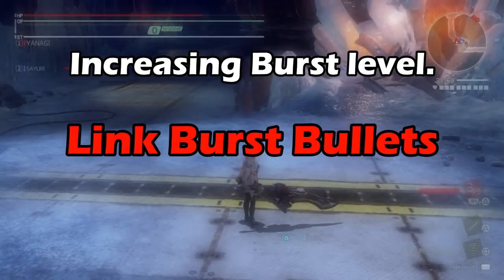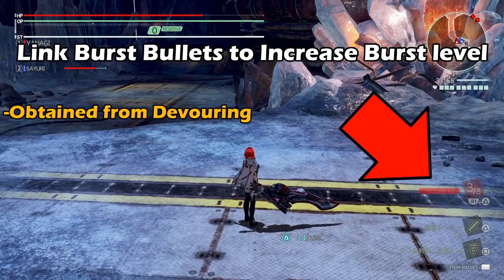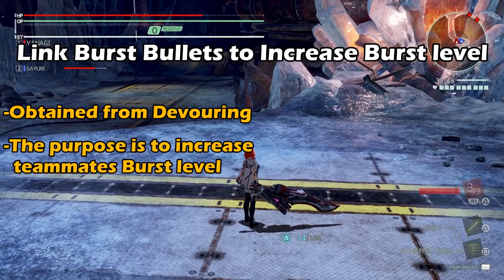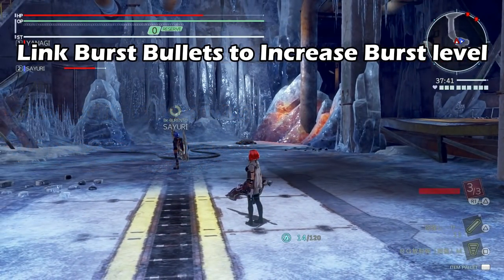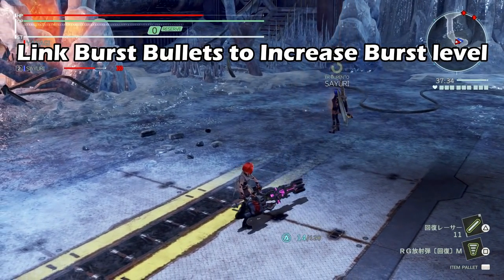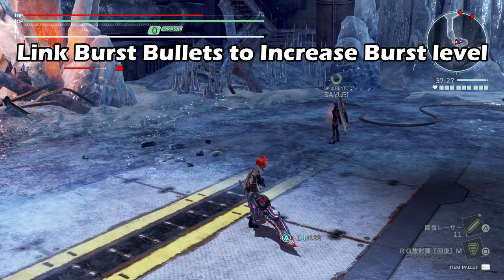Moving on to increasing your burst level: we need to talk about link burst bullets. Link burst bullets are earned as a byproduct of devouring. A charge devour gets you three link burst bullets, and quick and air devours get you one each. Your link burst bullet count is indicated on the right of the screen above your custom and standard bullets. To use them, you enter gun mode, aim at a teammate, and press R1 plus Triangle to fire a link burst bullet at them.